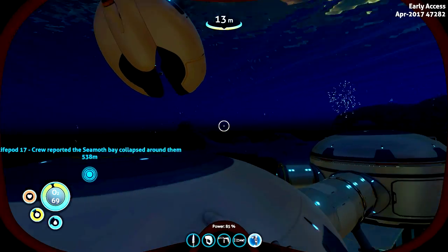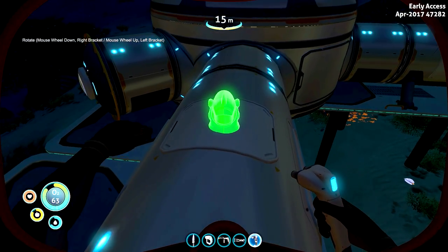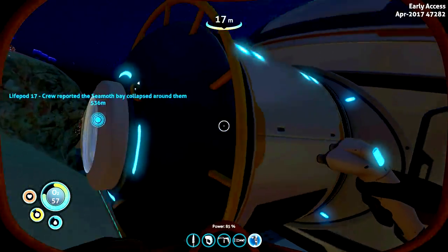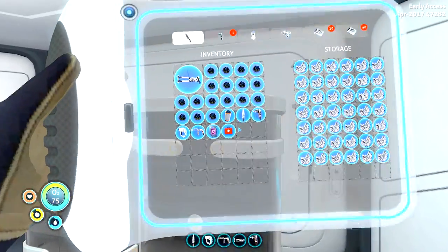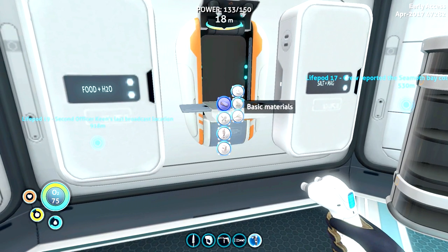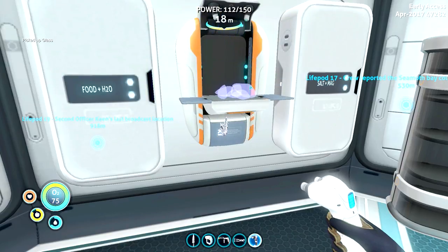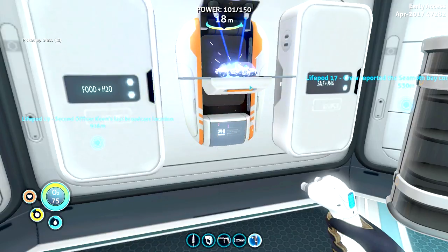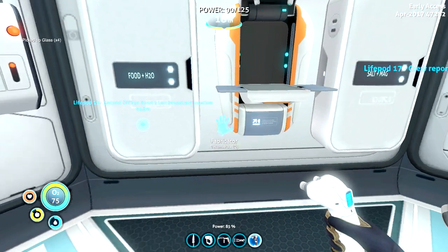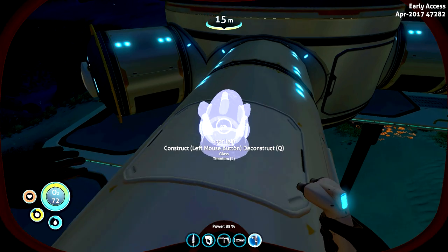We're gonna make another spotlight - oh, that scared me for a second. Another spotlight right here in the middle. They can always be removed, no big deal. I need more glass - titanium and glass. We're gonna need a tiny bit more glass and some quartz. It takes two quartz for one glass - it's pricey but it's worth it. Let's get illuminated here, we're gonna need this for nighttime, it's definitely gonna be very useful.